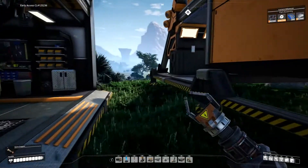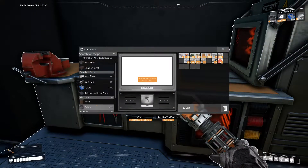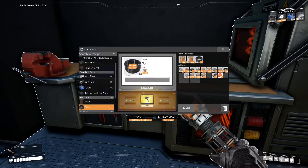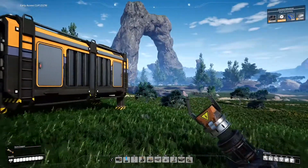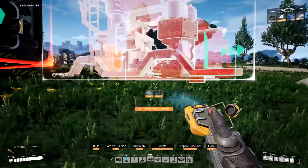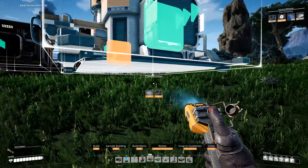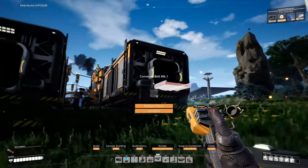It's all about crafting now. So: cable. Get all this done — how many did I need? That should be enough. If I need more than that I'll be astounded. Yeah, you only need eight so we're fine. There we go, and then we'll get the conveyor.